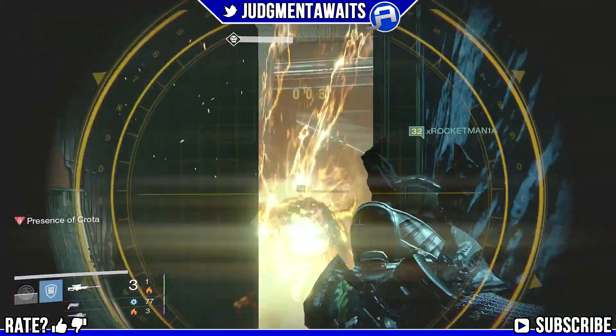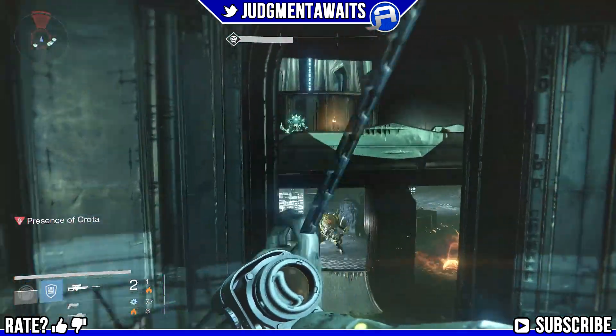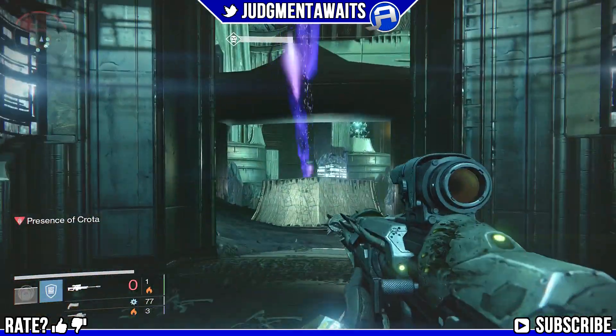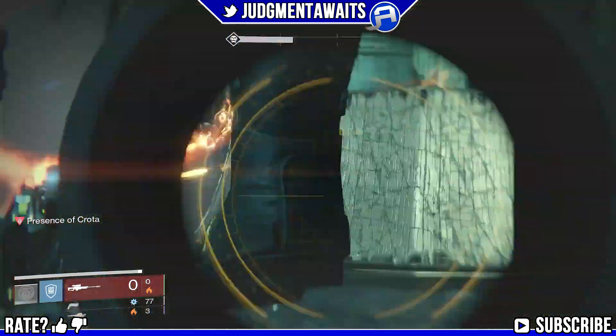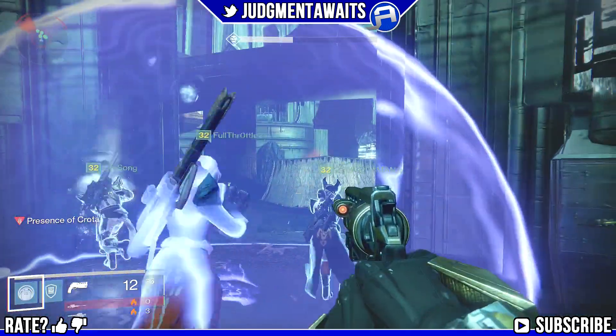As soon as you drop the first one, the second ogre comes out. You want to drop this one without getting shot by that void damage gatling gun it has — that thing will melt you super fast. Use your sniper rifles and if you hit the critical spot, a lot of times you can lock him up. Take him out and then be careful coming back out.